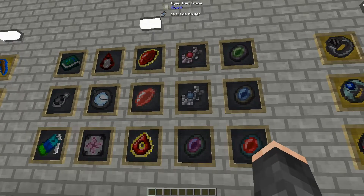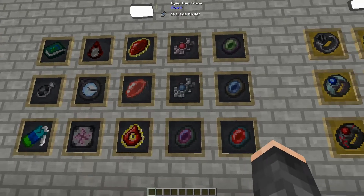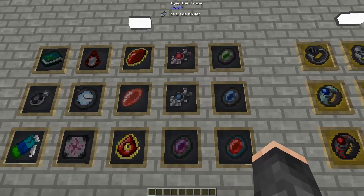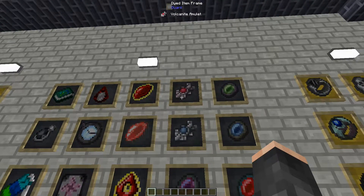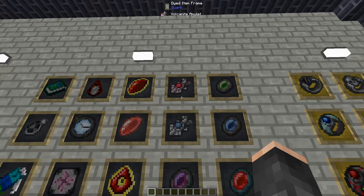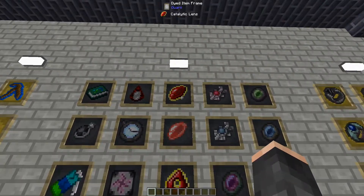Next up we have the Evertide Amulet. This allows the player to place water or freeze it, gives the player water-walking abilities, lets you fill empty buckets with water, and also gives you immunity to drowning. After that we have the Vulcanite Amulet, which is the direct opposite - allows you to place lava, set creatures on fire, gives the player lava walking, lets you fill buckets with lava, and gives you immunity to fire and lava damage.